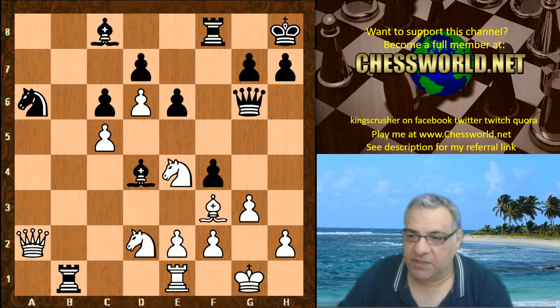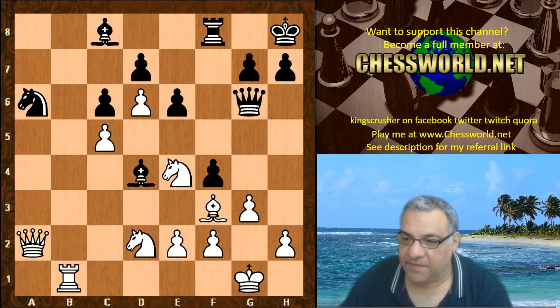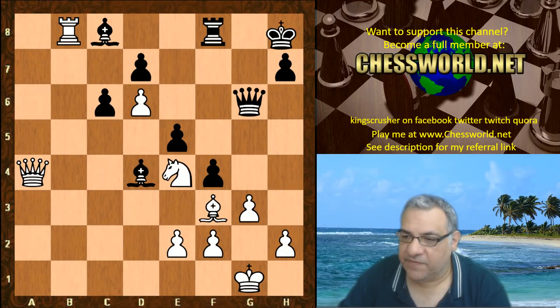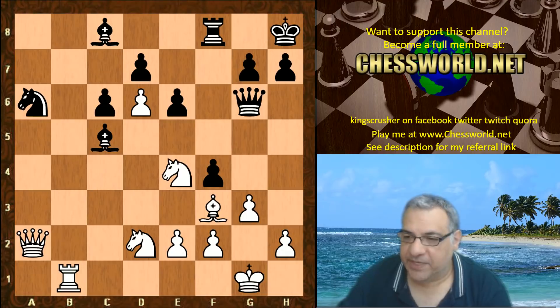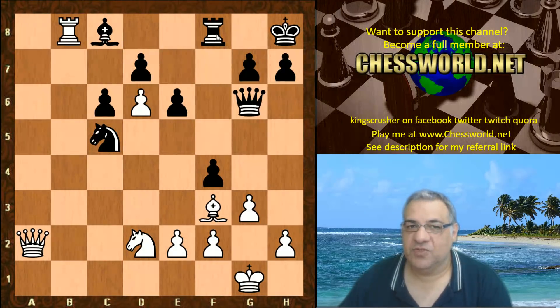So we have Rook takes b1, Rook takes. The defender of the first rank has been removed, and concretely after Bishop takes c5, on Knight takes c5 we can still invade the eighth rank. This position is very pleasant for white - for example this kind of fictional continuation, white ends up better. So in the game we have Bishop takes, but now Knight takes and the point is revealed - a pin. A pin does represent immobilizing the opponent's pieces concretely, not just abstractly - a form of positional play, not just a short term tactical device but a long term form of controlling the position.